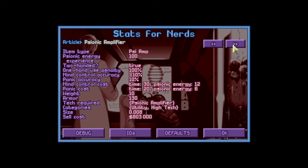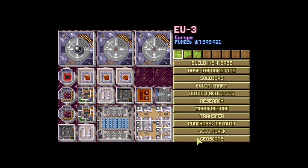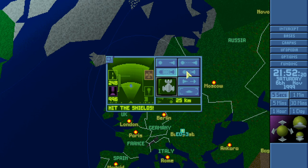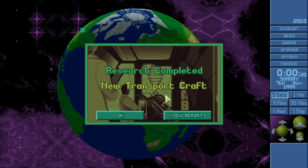Panic cost is percentage-based costing four energy; panic cost on the basic is just time-unit-based at only six energy but a raw value rather than a percentage. Both give 100 experience, both two-handed. The mine probe we found is the alien's mine probe which I don't think relates to the one we can use. The UFO crash-landed in the water — terror mission canceled. Maybe the new transport craft research is done.